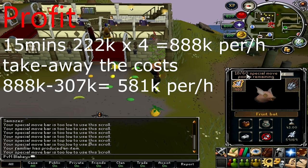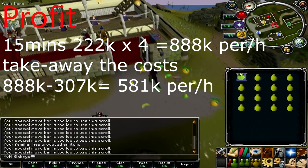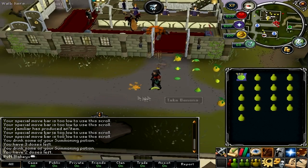Here's the profits. I did this for 15 minutes and made 222k. Times that by 4 is 880k per hour. Take away the cost — 880k minus 307k — which equals 581k per hour.